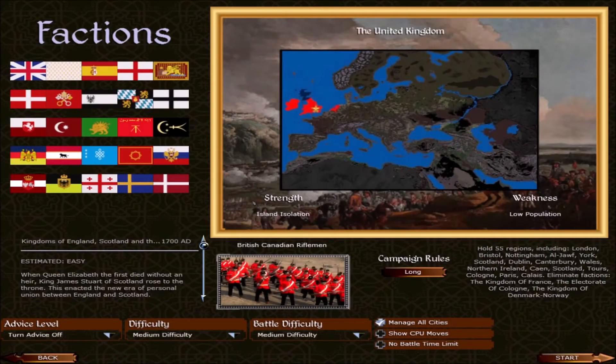Now if we come back to our menu, you can see we have filled out the mini-roster a little bit. We've got the Barbary States, Wallachia and Moldavia, the State of Iraq, and the Kazakh Khanate. We have also added a formable Scandinavia as well as a Hungarian Revolution.